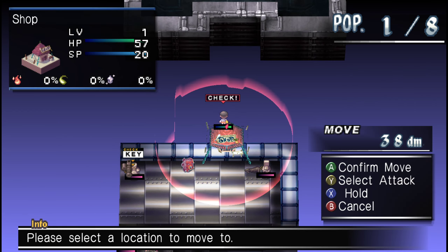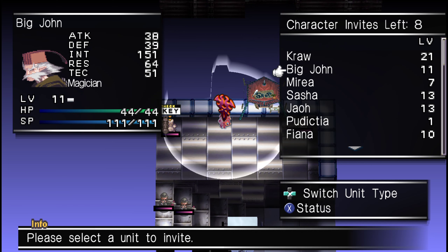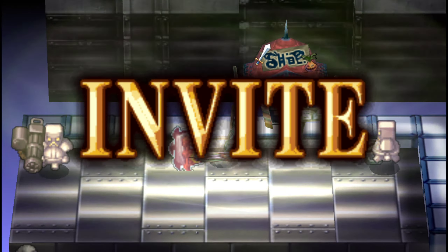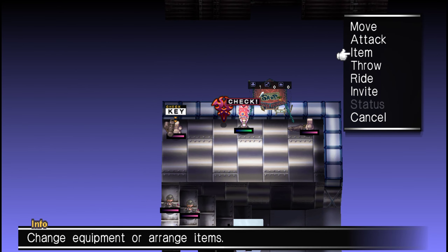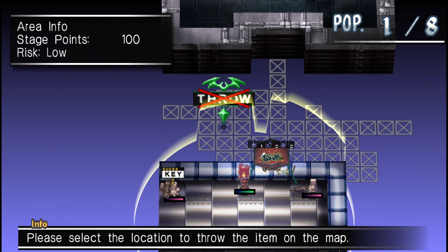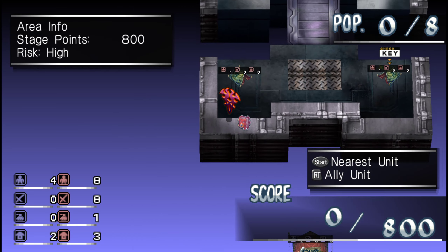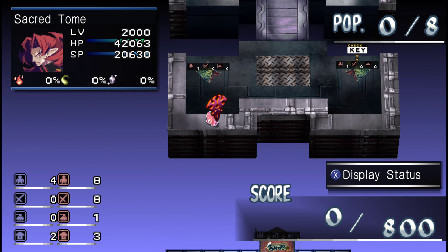We just need one more. I don't want to use one of my thieves, so I'll use somebody else. Let's let our merchant do it. Another minor mistake that I've been making is I haven't been inviting my merchant onto the field to get any experience, and she's still level one. That's okay. Before too long, we're going to be addressing that.